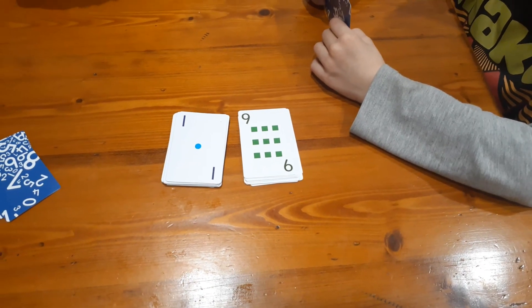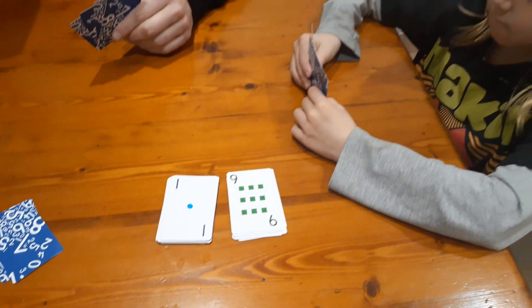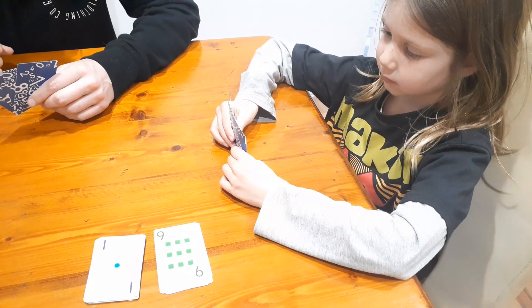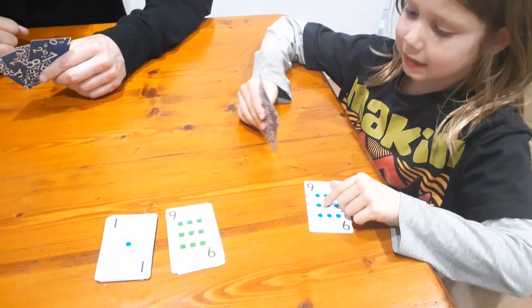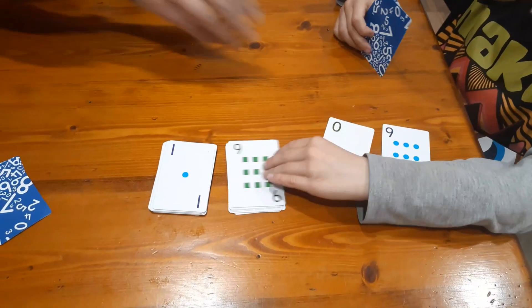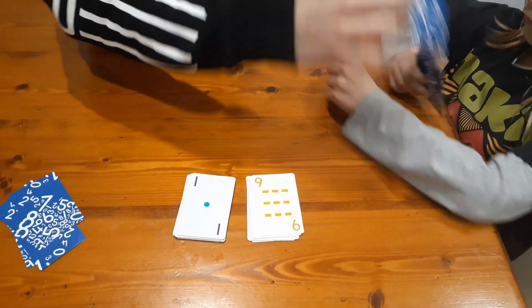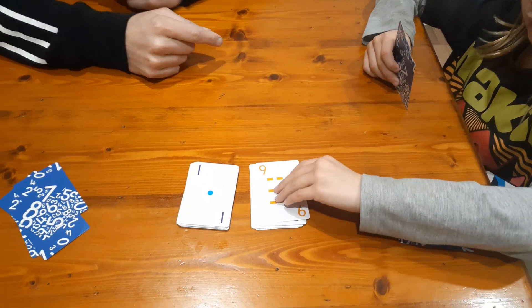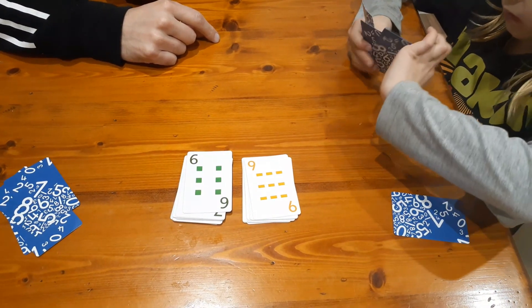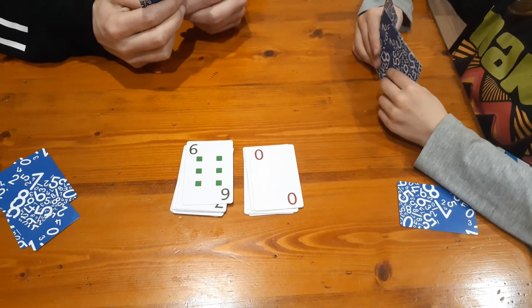Now Nash is trying to make either 9, 1, 19, or 91. There's no more speed — just go at your own pace. Nash scores a point; put that over there and draw back up to four cards.